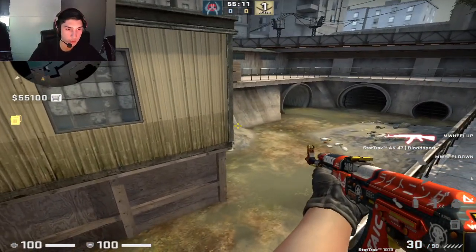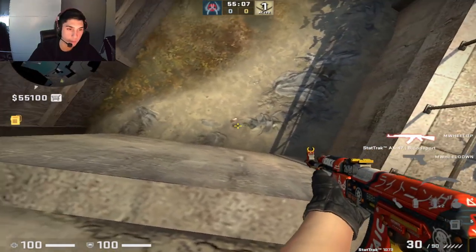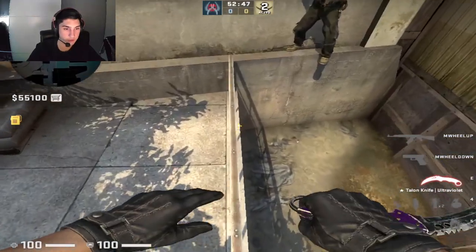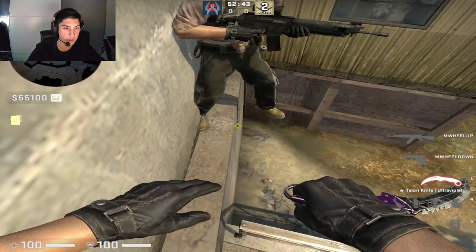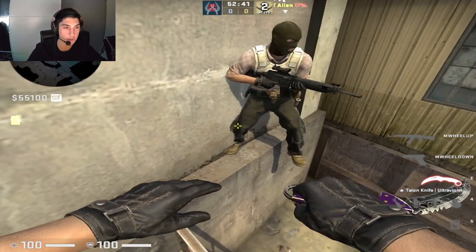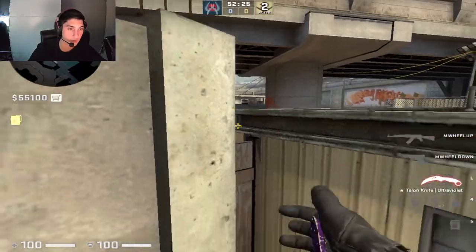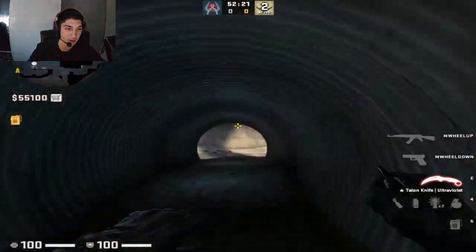The safest spot is this one — you don't ever get flashed and you don't get killed by a boost. You can also boost by going here and jumping on top of your teammate by jumping off this fence. You can do it silently — make sure you're on the fence so you're elevated a bit, and you can jump silently and peek into barrels from on top of your teammate's head. It's a really good boost.